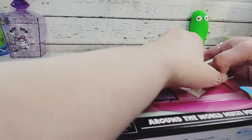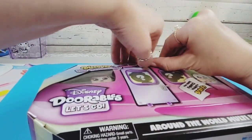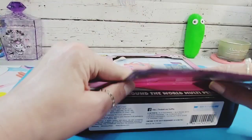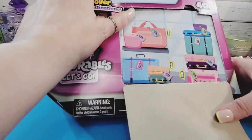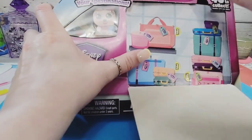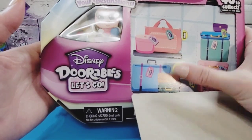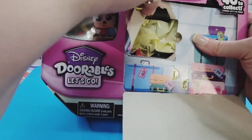I took the plastic wrapping off the packaging. I got this off Amazon Canada — if I can find the listing I'll put the price on screen, though prices on Amazon always change. The pack looks a bit tilted but here we go — we have some luggage in what looks like a van, with three visible doors.